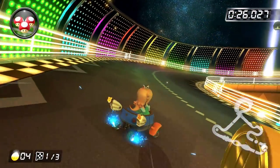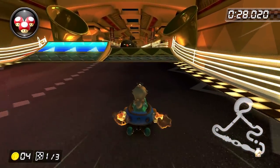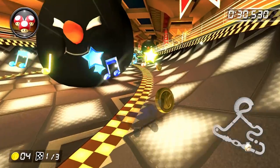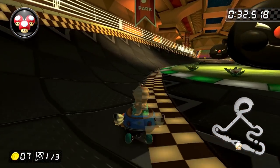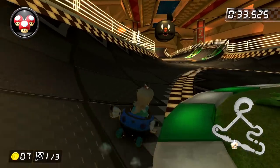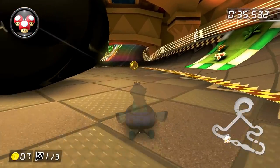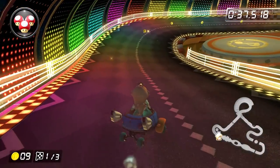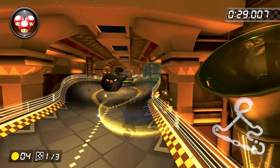It should be noted that when we get to this section of the track, one of the two ramps will be lit up as a glider ramp, and the other one will not. Which one is lit up actually alternates every few seconds, and you want to avoid going off the glider ramp for a couple reasons. First, every time the notes hit the ground, you can actually trick after getting some airtime. The other reason is, oftentimes you'll be able to do some drifts and build up extra mini turbos. I tried going for it at the very start of this section but wasn't able to build up that extra mini turbo in time.